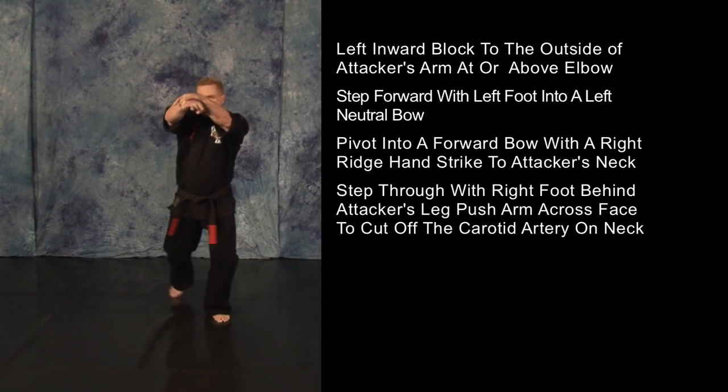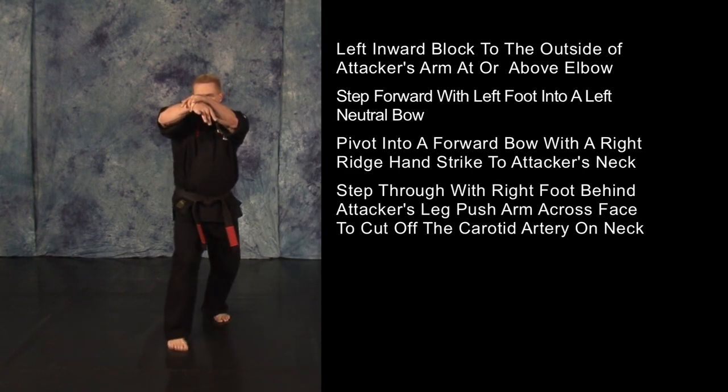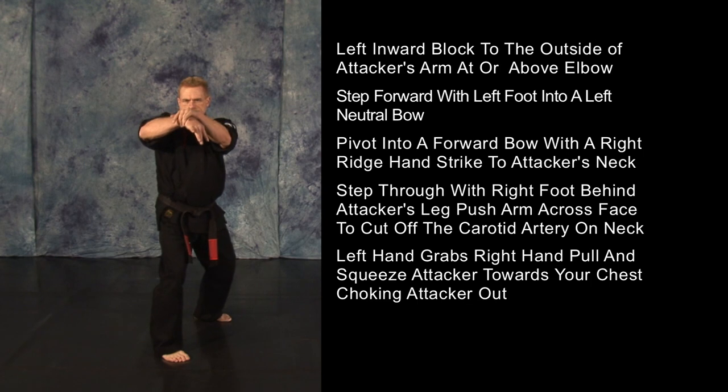As you step through with your right foot behind your opponent's leg, push his arm across his face to cut off the carotid artery on that side of his neck. Your left hand will now grab the right hand and pull and squeeze your opponent towards your chest, choking him out.